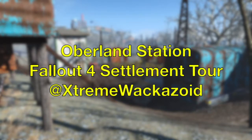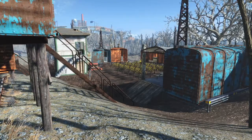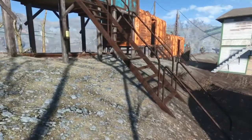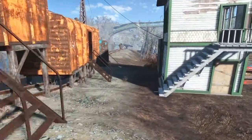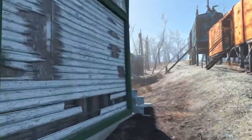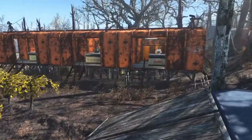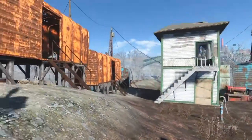Hello and welcome to this Fallout 4 Settlement Tour video. This is Extreme Wackazoid and today we are looking at Oberland Station. This is a PS4 version and I'm using a number of mods which are listed below. Being familiar with the space of Oberland Station — it's a station for a rail line — I wanted to be true to that concept and make it look like settlers just found some rail cars and used those for their structures. There are rail car options in the workshop and I wanted to use those for at least one of my settlements.